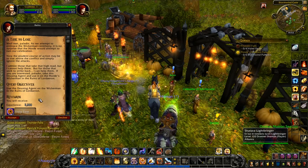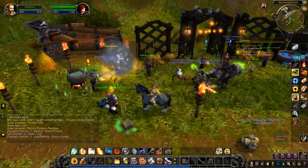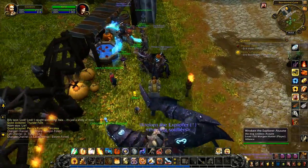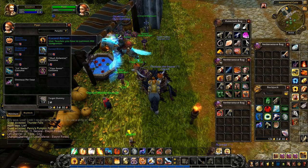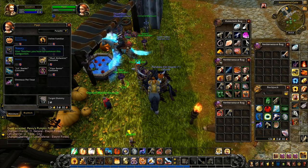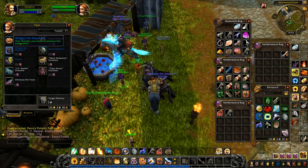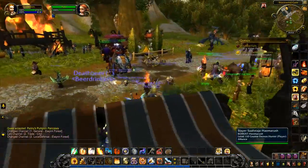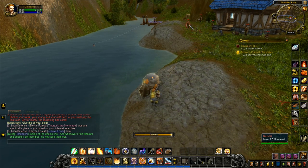You can get a Cursed Birman — one I don't actually have — Widget the Departed, Naxxy, Sinister Squashling (got several of those), and the Feline Familiar (got one of those as well). So there are three here that I don't have that I could get if I started doing the dailies, but I'm not going to at the moment. There's some copper right there that we want. We're going to do a little bit of fishing right here.